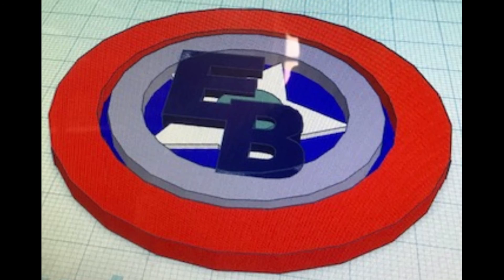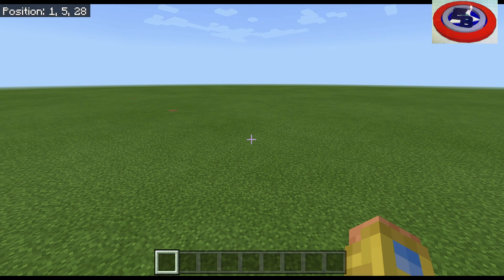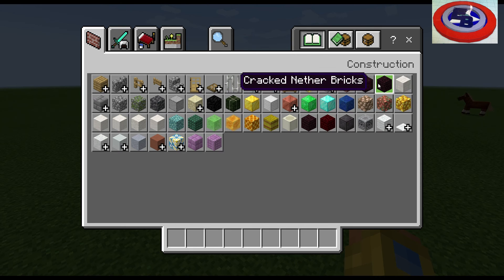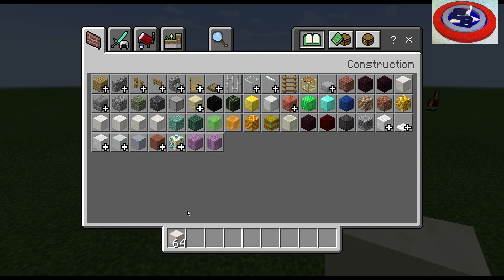Hello everybody, and welcome to another Minecraft video. Today we will be doing episode two of my water park series. We will be building another water slide, some hot tubs, and adding walkways.